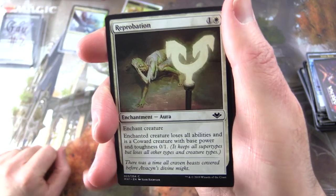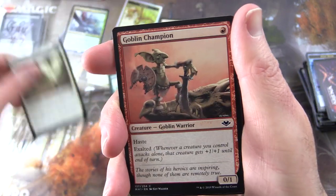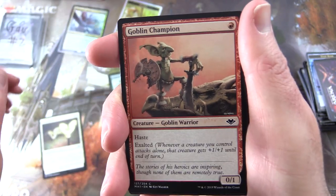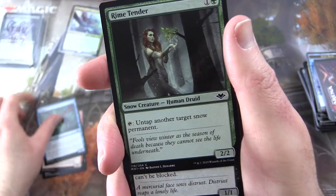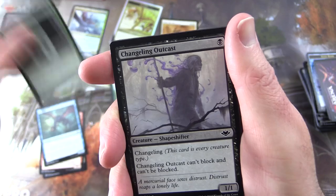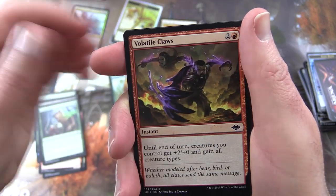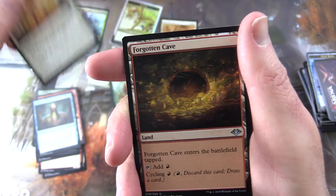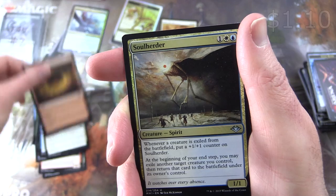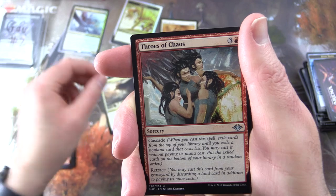Be sure to tap the notification bell to be notified as soon as new videos are released. We have Reprobation, Goblin Champion — Creature Goblin Warrior, very nice — Eerie Interlude, Rime Tender, Changeling Outcast, Savage Swipe, Volatile Claws, Reign of Revelation, Gilded Light. Uncommons: Forgotten Cave, Soul-Herder — I think that's still over a buck, I'll chuck that in as well. Throes of Chaos.